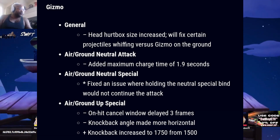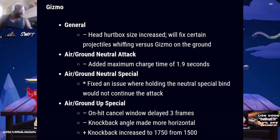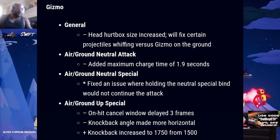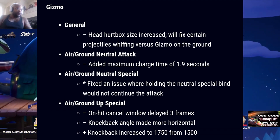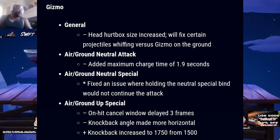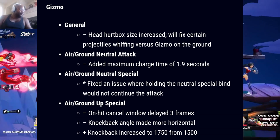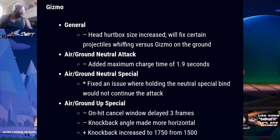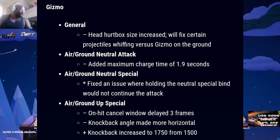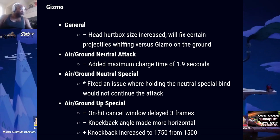For Gizmo: head hurtbox size increased, which will fix certain projectiles whiffing versus Gizmo on the ground. Air slash ground neutral attack: added maximum charge time of 1.9 seconds. For air slash ground neutral special: fixed an issue where holding the neutral special bind would not continue the attack. For air slash ground up special: on-hit cancel window delayed three frames, knockback angle made more horizontal, and knockback increased to 1750 from 1500.